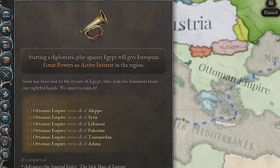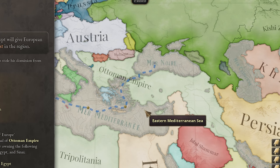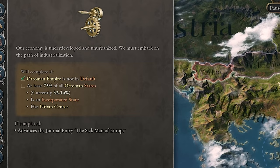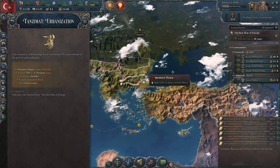For Reclaim Syria, all we need to do is grab the rest of Syria — all of Palestine, Lebanon — so we just need to do one war against Egypt, which is completely fine. I'm going to show you guys how to make that war even easier. For Tanzimat urbanization, all we're going to do is build industrial buildings all around the Ottoman Empire, mostly in areas with low urbanization, and build that up to at least 75%.